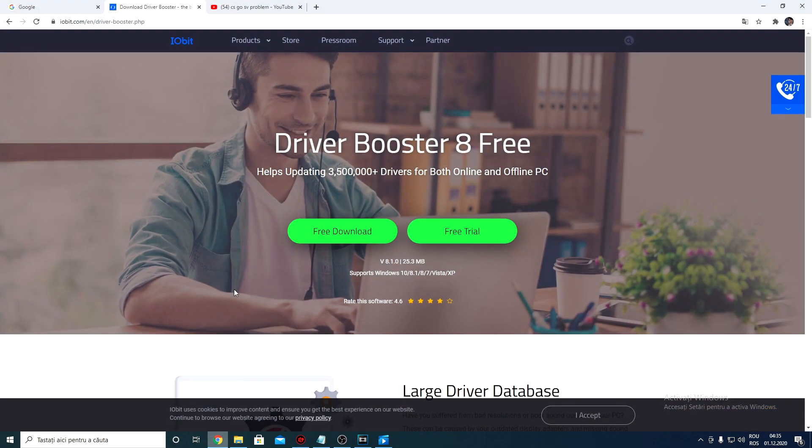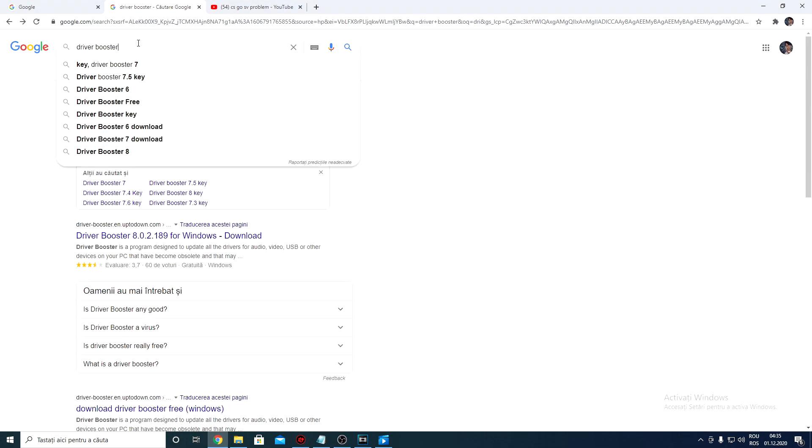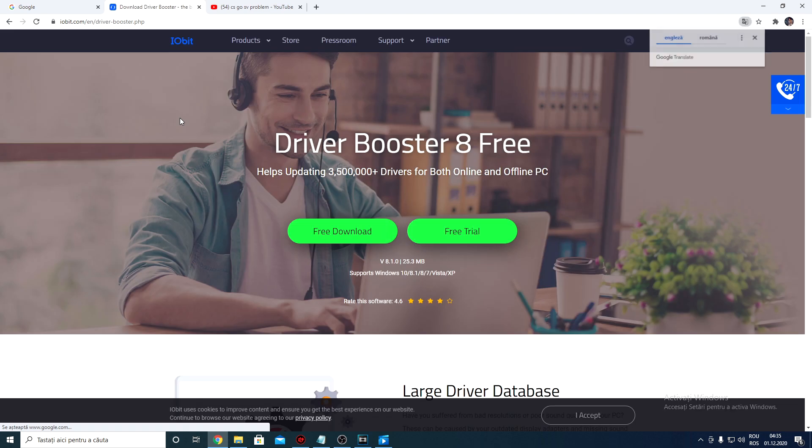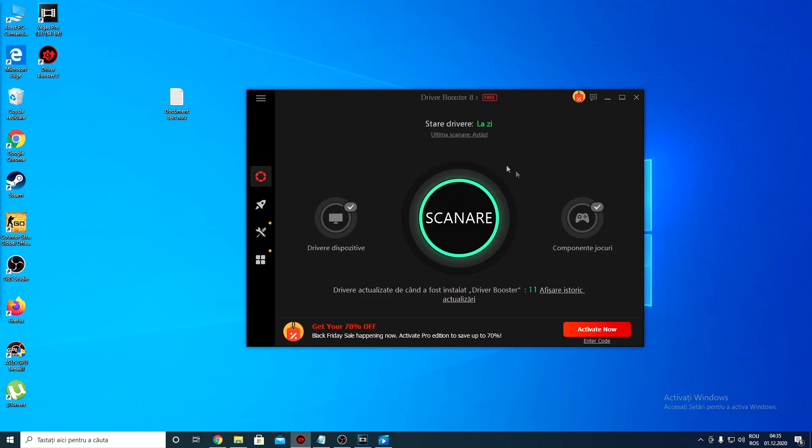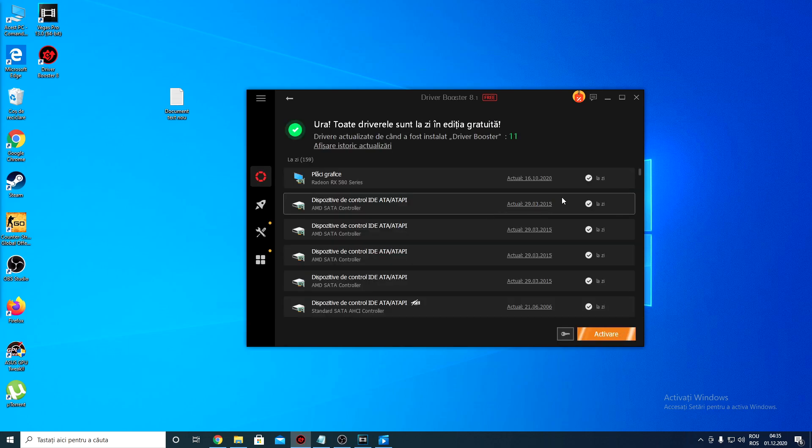So what you want to do is go on Google, search for Drive Booster, click on it, download it, and install it. I've already installed it. This is how it's going to open for the first time. Just click on Scan — it will scan and show you if you actually have the best driver installed.